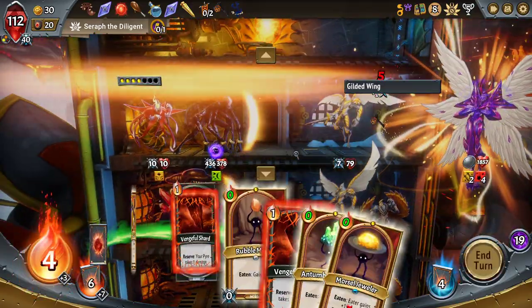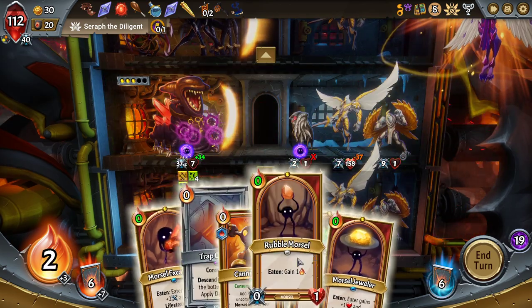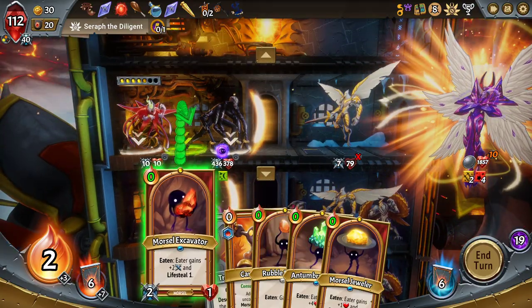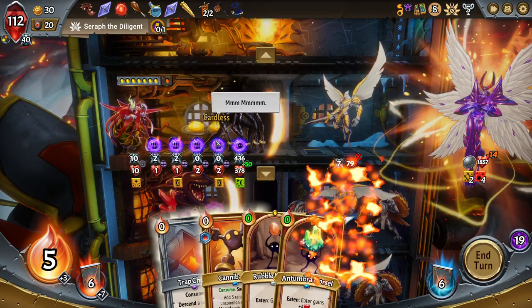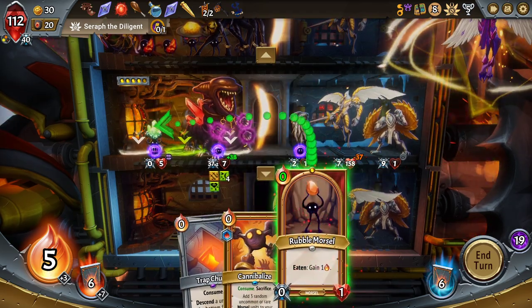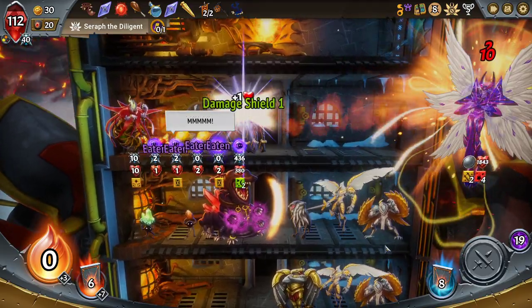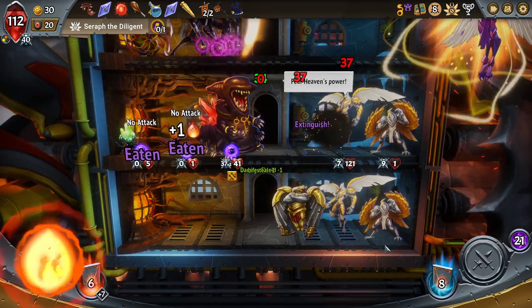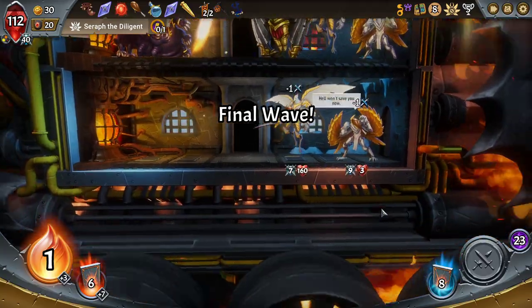Having the two Gilded Wings on the same floor was always going to be an issue for us. You've already got lifesteal — start putting some lifesteal on you. Again, not that it really matters at this point if we've already got the win, but still. It's nice enough to do.